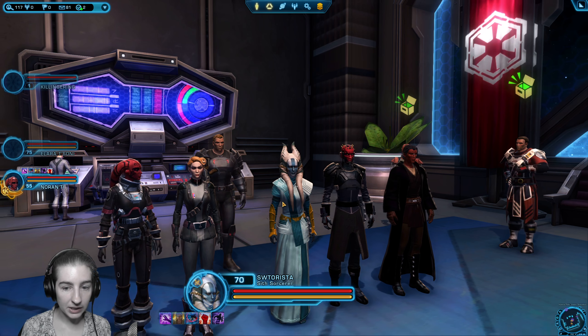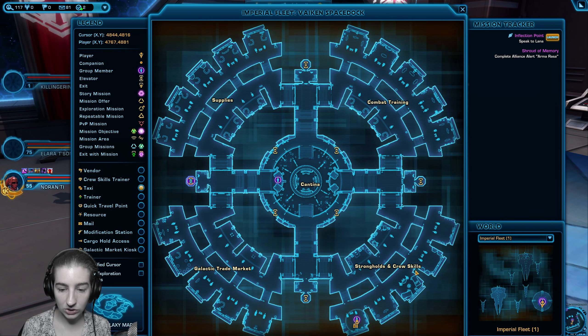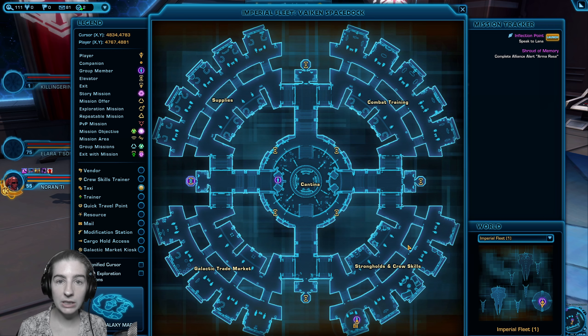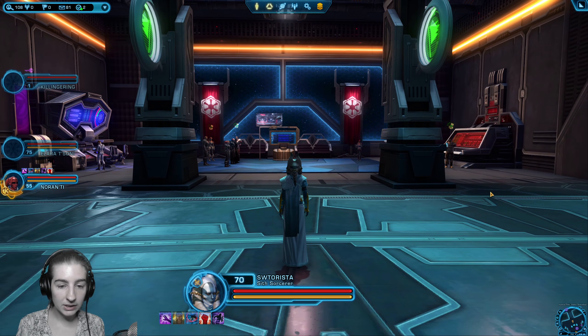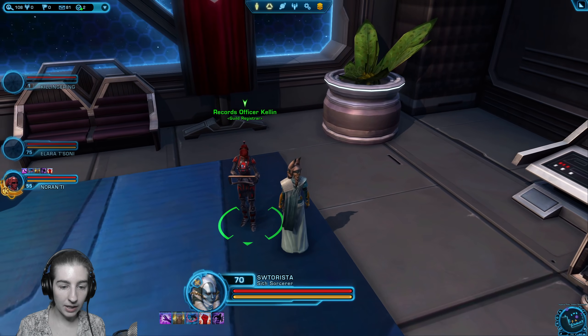Now that we have four players in our group, we can get our guild started. The section we need to go to is the Strongholds and Crew Skills section of the fleet. I'm Imperial side — if you are Republic side it will be in a separate section, so just look for Strongholds and Crew Skills by opening your map with the M key. An important thing to know is Republic players and Imperial players cannot be in the same guild — they are completely separate factions. In that section, we're looking for the guild registrar, who is just an NPC character.